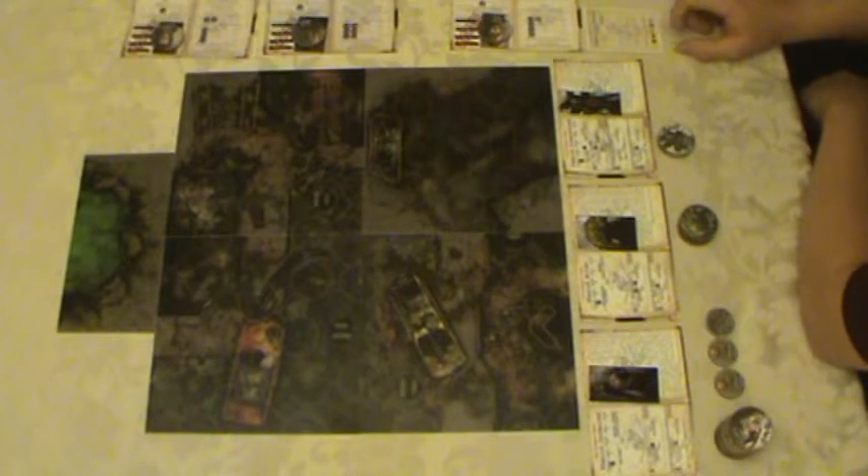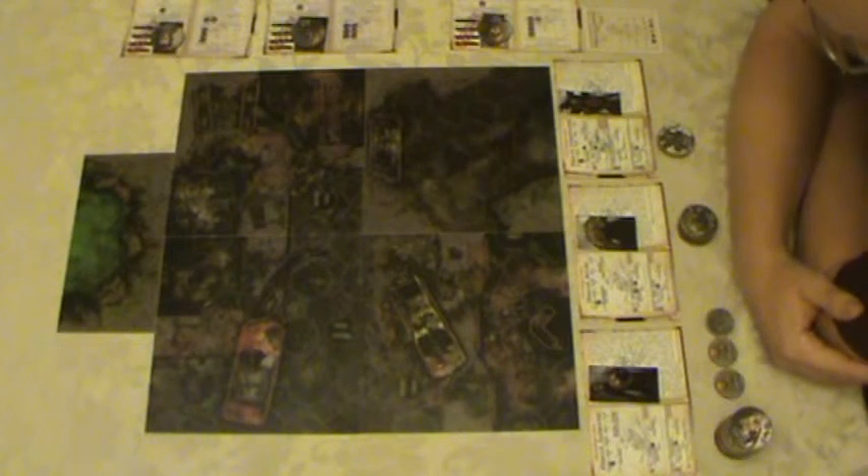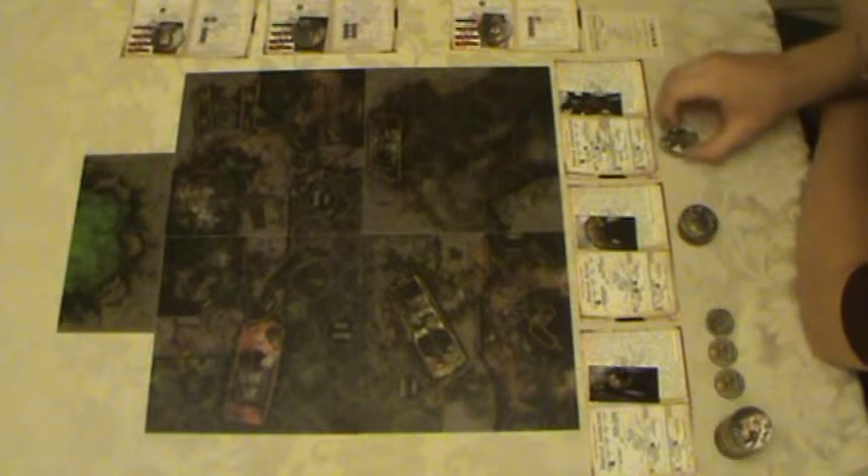The mission we're on right now is search and destroy. It's a very simple mission — we have to destroy half the spawn points to advance to the next stage. In the print and play you only have the one, so after its completion you'd simply move on to the next one. In a normal game you'd have the opportunity to move on to a second stage and a third stage, getting better and better rewards every time you complete one.